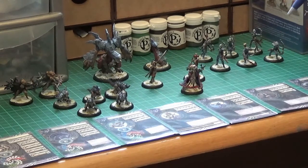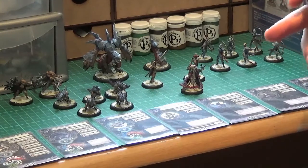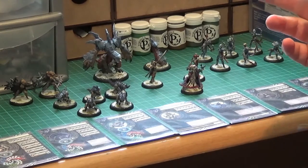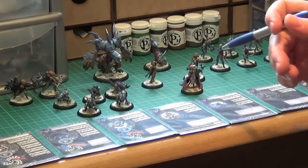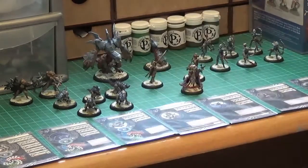Lilith. Here we go — there's the characters. Lilith and Val. Where it says points cost, it says Warbeasts plus 6 on both of them — Val and Lilith, Warbeasts plus 6. What does that mean? Does anybody know?